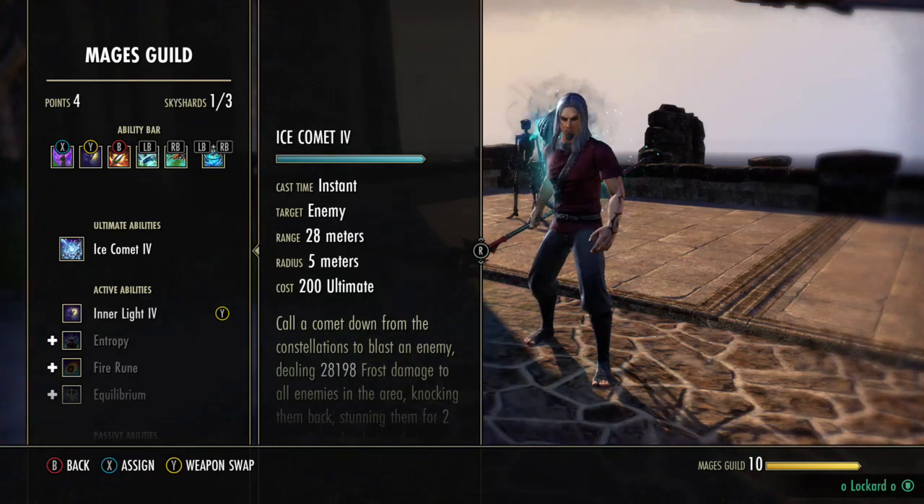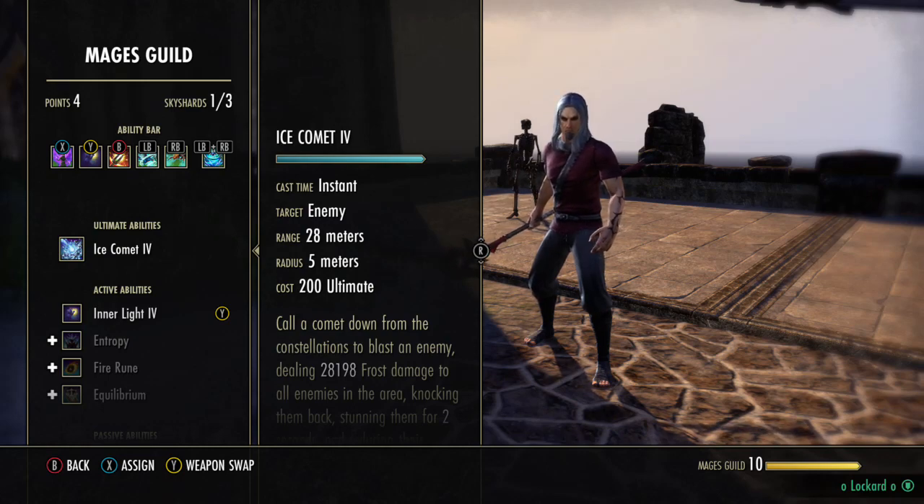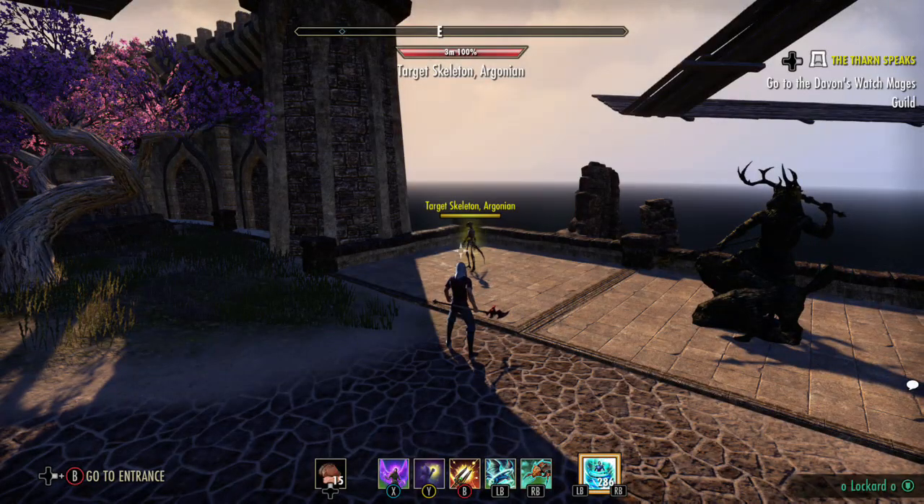If you guys are having sustain issues, there's so much you can do. You can run Witch Mother's. Luckily we're running Shackle Breaker which gives us 2k Stam and Stam Recovery. So you can get away with running the Blastbones Witch Mother's. If you're having more sustain issues, you could toss on the Atro Mundus instead of the Mage. You'll be missing about 4k Max Mag if you do all that. But 4k Max really isn't that big a deal — I'm just not gonna pop my Betty Netch, which is pretty much 4k.